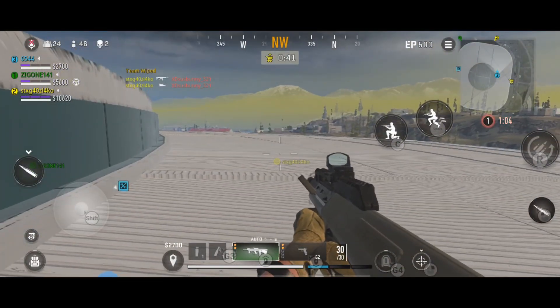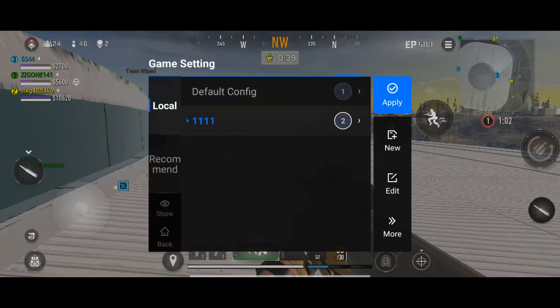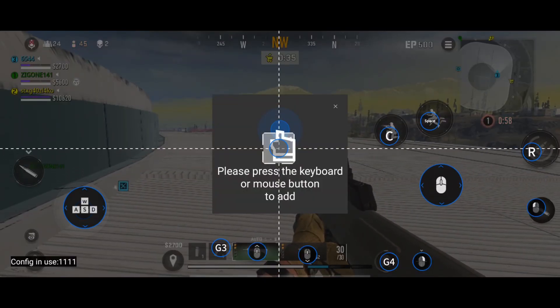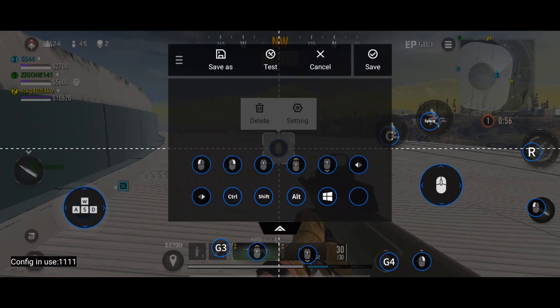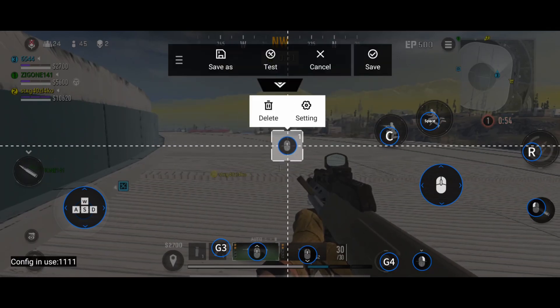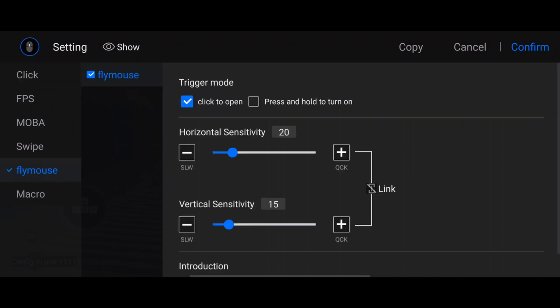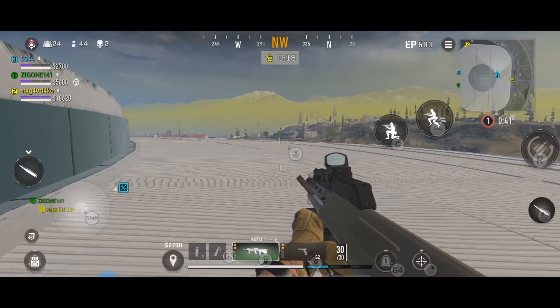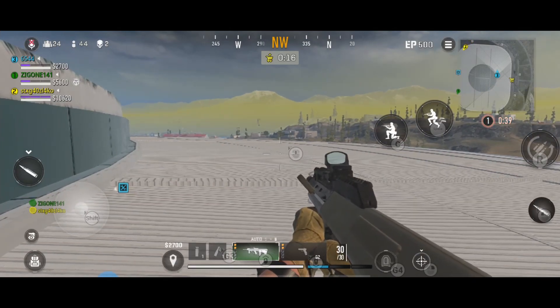Now let's make a cursor. Open the FlyVG app, go to Edit, add any button — assign it to Middle Mouse Click. Double-click it, select Fly Mouse so it opens. Adjust the sensitivity of the mouse cursor, confirm, and save.